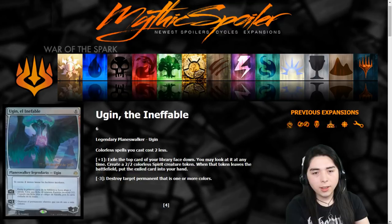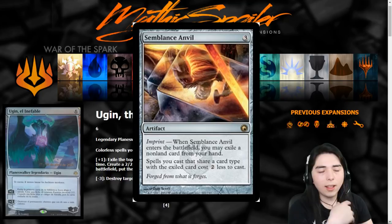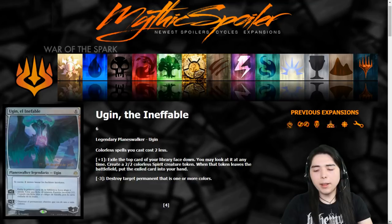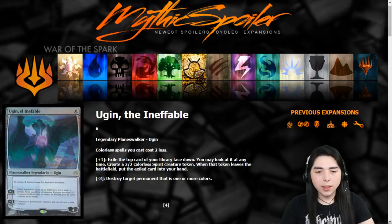I think it's just a little bit too slow for vintage, and legacy doesn't need anything like this, but for Commander this could literally be a combo piece that could win you the game. It's sort of like Semblance Anvil on a planeswalker. Imagine having Semblance Anvil and this — you could play out your entire library if you have something like Vedalken Archmage, that six-drop where whenever you play an artifact you draw a card. There are things like Riddlesmith where you play artifact spells and get to loot, so an effect like this can help you just storm off.